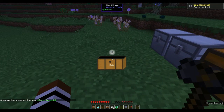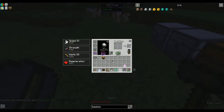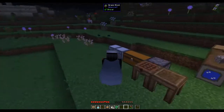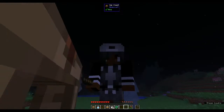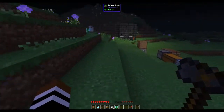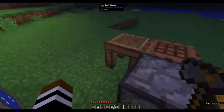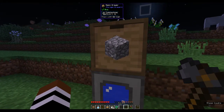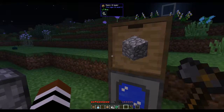An elytra! I've never used an elytra - I don't know how you use it. Oh, I look like a butterfly - very nice. I don't know what you do with it, I'm going to have to have a look. With our cobblestone gen we now have 325 bits of cobble in there - that's five stacks of 64 plus seven - and it will keep going up until it hits 32 stacks, then I could put an upgrade in it.